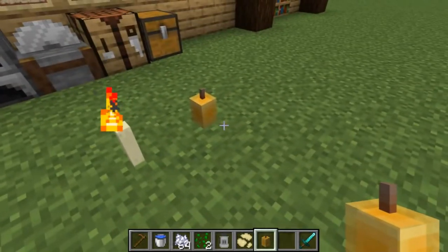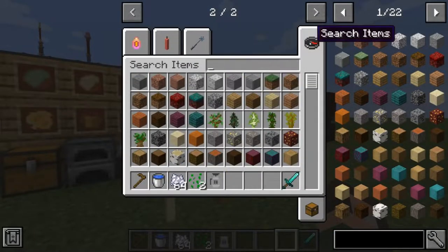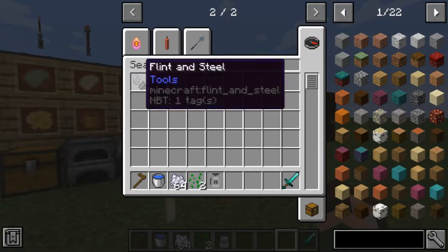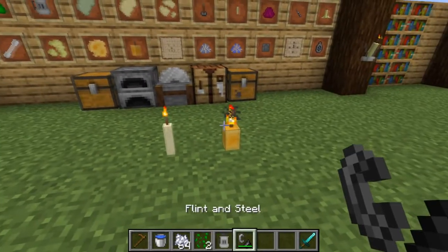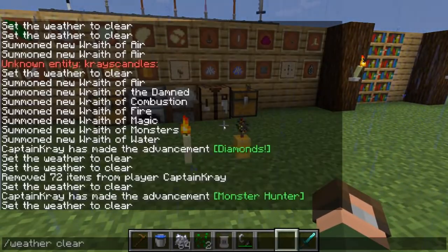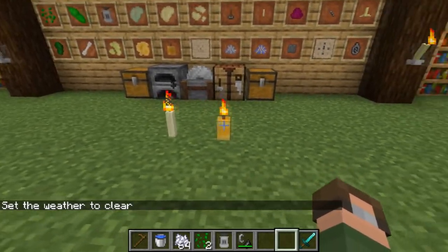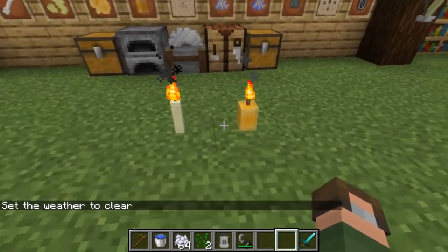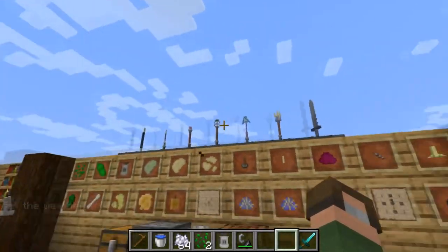Let me grab the flint and steel back out. If we take the flint and steel, we can light the bee wax candle as well — it's a nice neat little smaller candle. We've got our small bee wax candle, and you're probably thinking, what is the use of this? I'm going kind of along a flow chart here, and we'll get to those later. The next thing we need is a lesser soul essence.